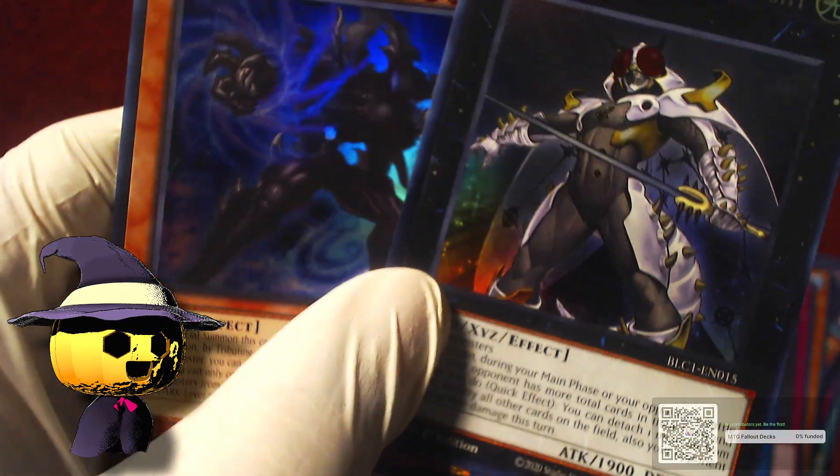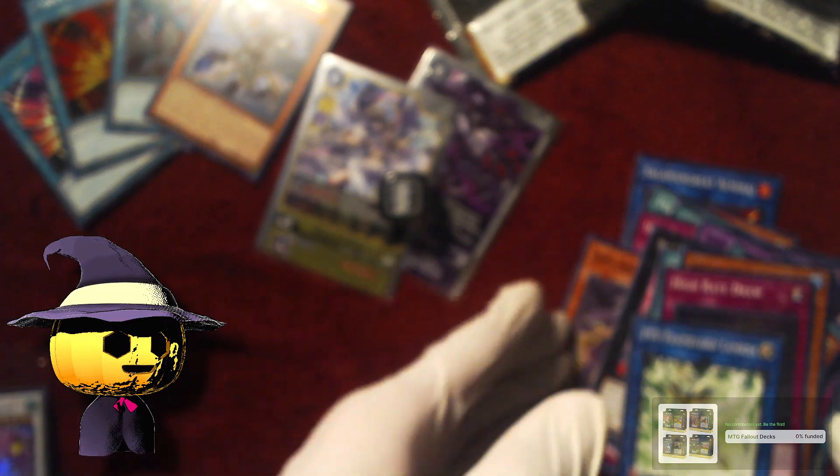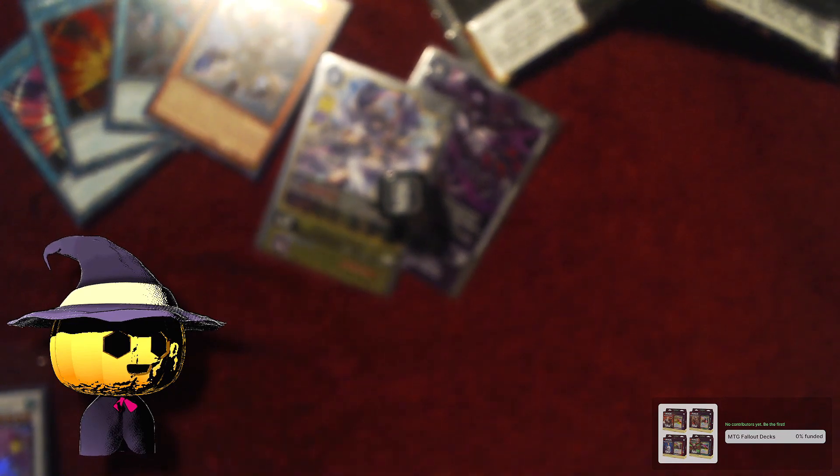So out of all of these, the Kaiju and Evilswarm Exciton Knight are what I care the most about. What I really wanted was Ublel — period — I just wanted Ublel, nothing else really mattered. Not getting a single Ublel card kind of sucks, but that's just how it goes when you're opening packs. If you want something specific, just buy the single — do not open packs.